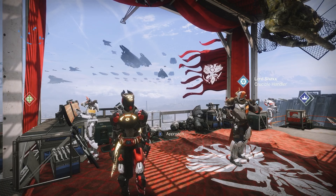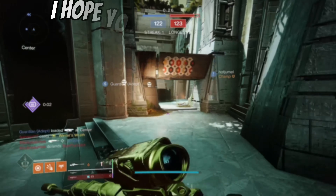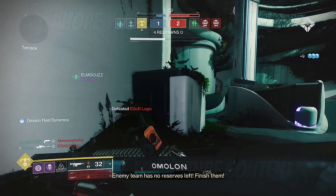That brings us to the end of my engram opening video. I opened over 80 Crucible Engrams from Shaxx without focusing any of them, and I probably got maybe 3 to 5 good weapons I would honestly use, another 5 to 10 that are okay, and the rest were just absolute garbage. So honestly, if you're going to use your engrams at Shaxx, I would probably just focus them on the weapons you want — just opening them randomly isn't that great. But I thought it would be a fun little video. If you enjoyed it, leave a like and a comment, and make sure to subscribe for more future videos. Until next time, peace.